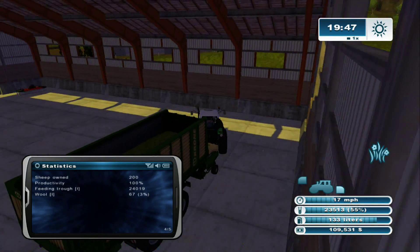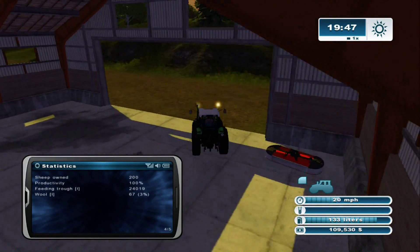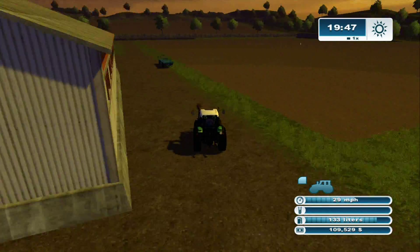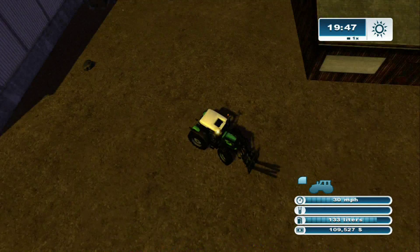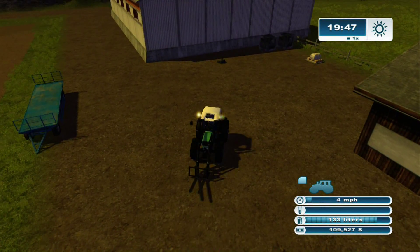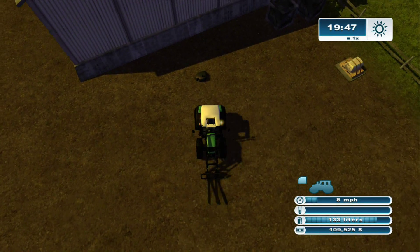Turn around like a G. I guess you use the mower as a front weight when you're out cutting. Yes. Wow, nice parking job — I know, right? It was really good. Basically, every pallet of wool pays for 50 sheep. That's pretty awesome. I'm not going to lie.